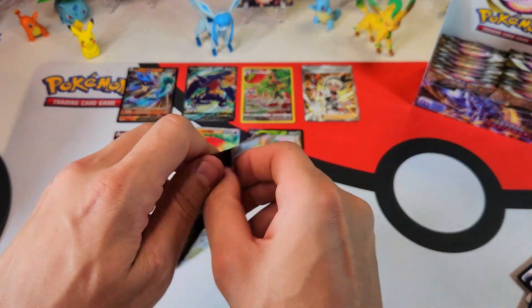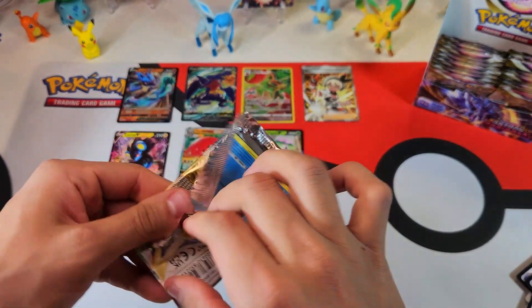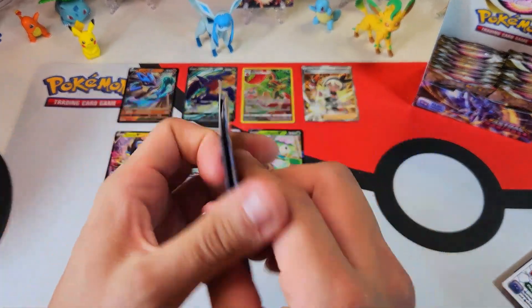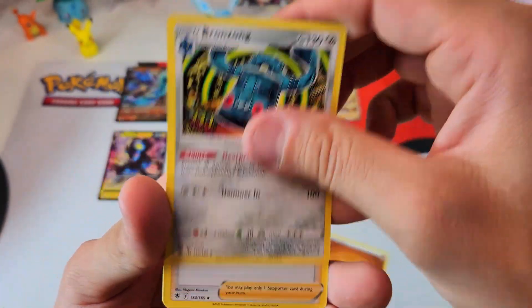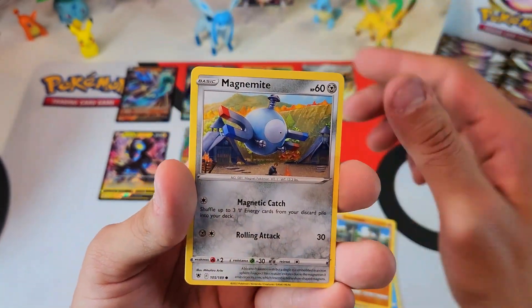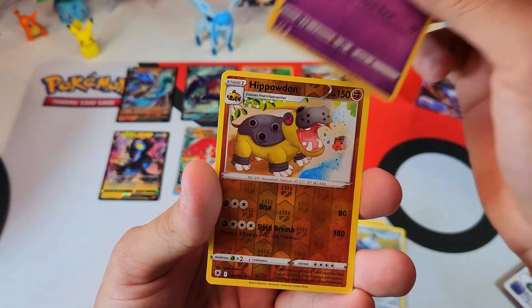Yeah, we're not even halfway done. Let's go. Come on, 30 hits. That's why I like, with the trainer galleries too — you get a white coat card, you still get a trainer gallery hit. I love that.